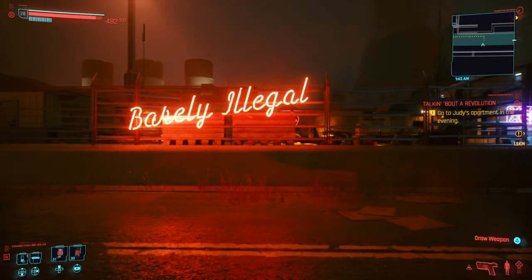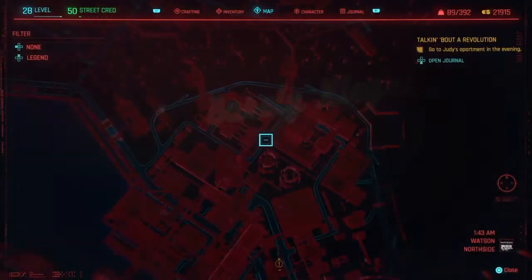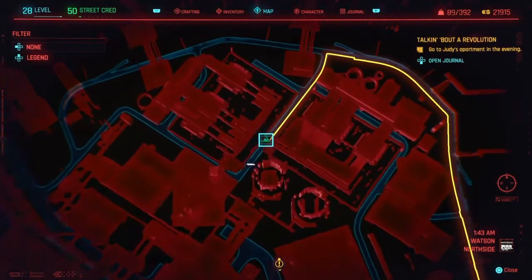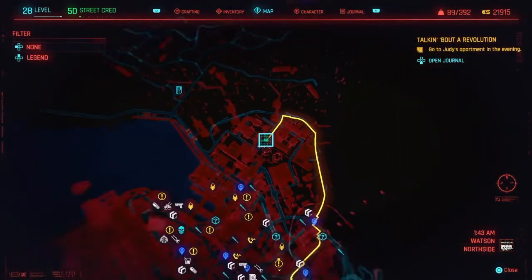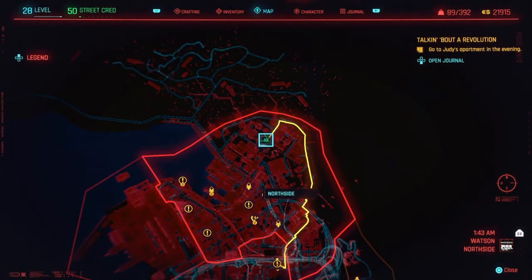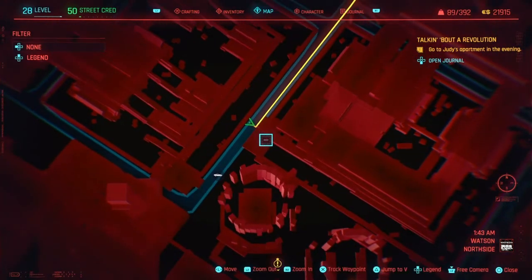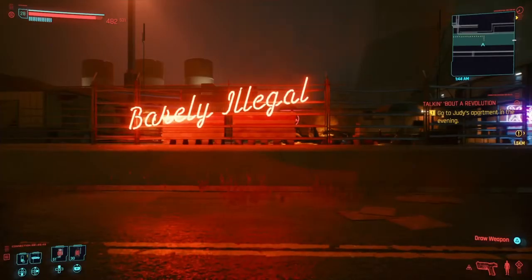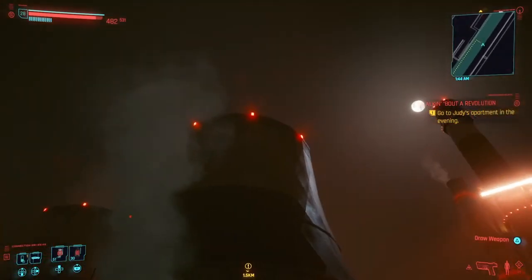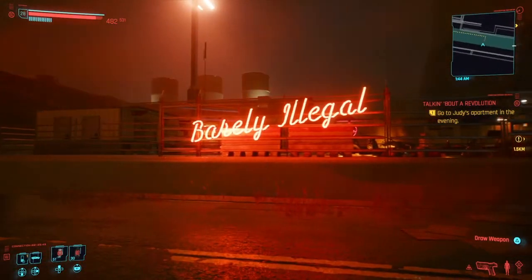Now, the first piece is located at the back of the power station. If I bring it up on the map and zoom in, it is in Watson, north side. And this is where we are going to be. What you're looking for around the back of the power station, looking rather pretty against the moonlight, is this little place here — the Barely Illegal.